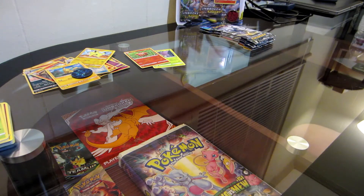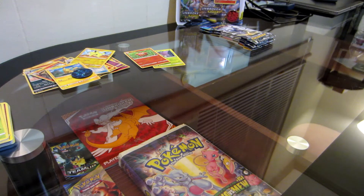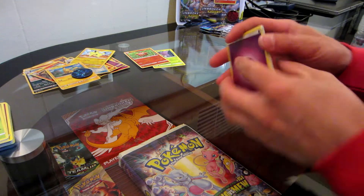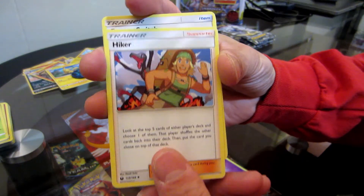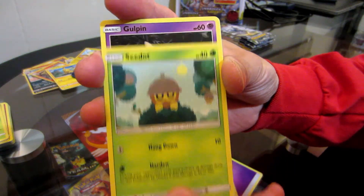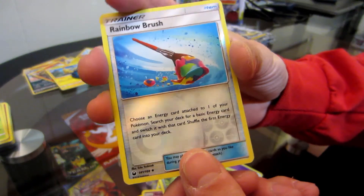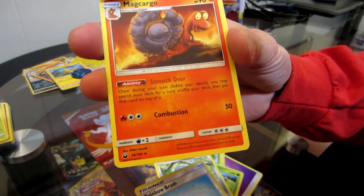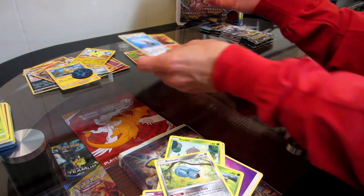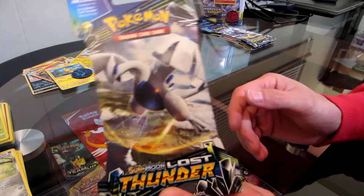Celestial Storm packs here. There's Blaziken. Psychic and Psychic energies. Hiker, Energy Switch, Rainbow Brush, Sneasel. Seel, Gulpin, another Seel, Boldore. Reverse holographic Rainbow Brush, and a Magcargo — which is a very, very playable card.